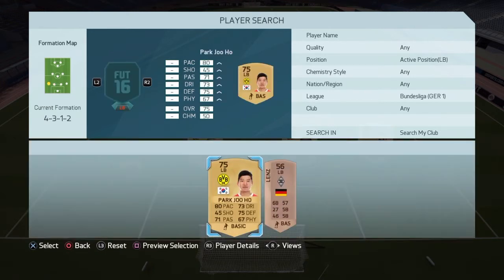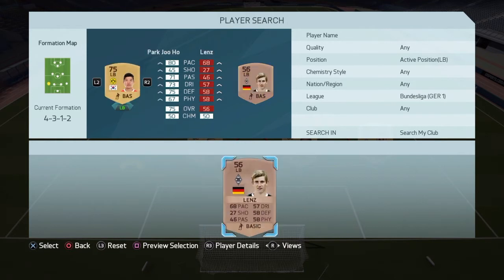At the left back position, we are going to have a guy by the name of Park Juho — 80 pace, 75 defending, 67 physical. So both guys on the outside backs have over 80 pace, which is very good.